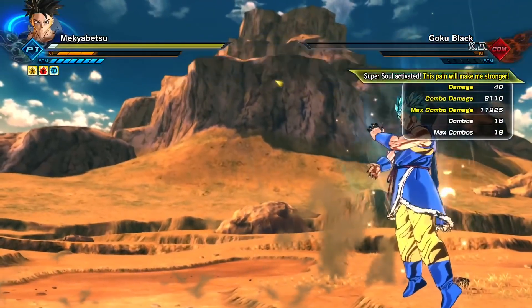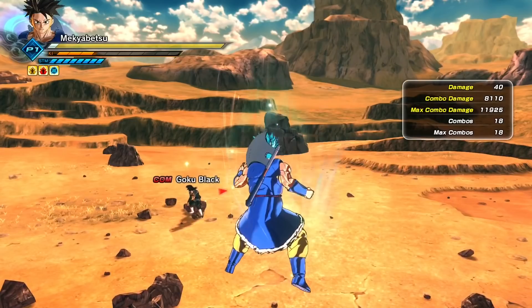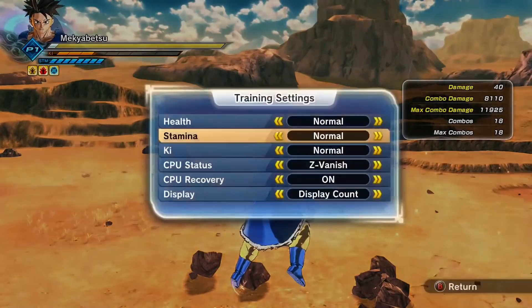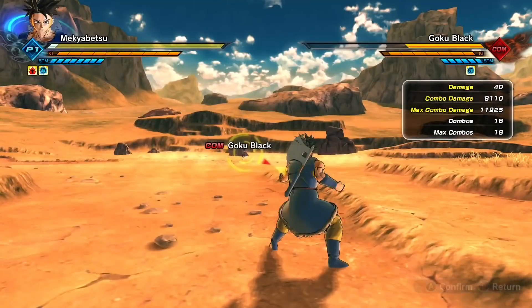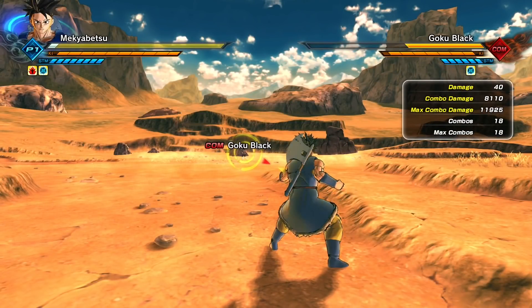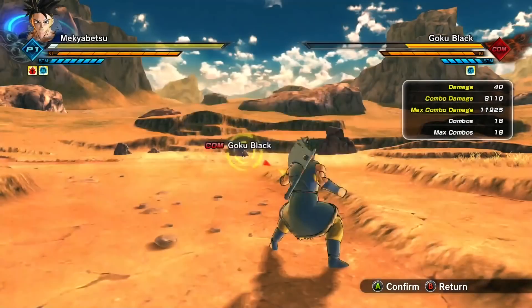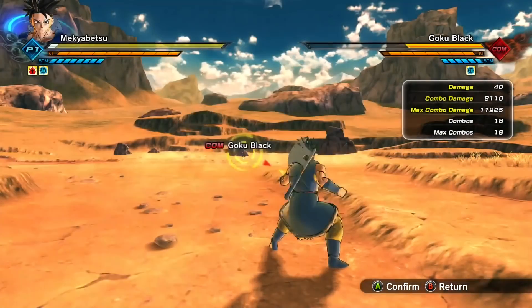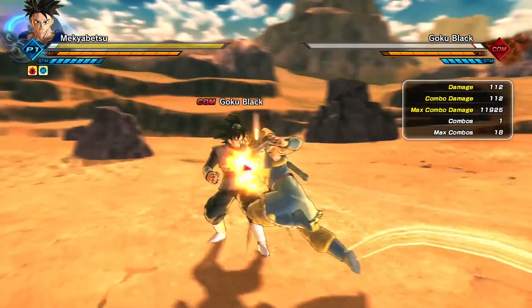What I've noticed is that the CPU gets up before you land the Hell's Flash. So to make sure that doesn't happen online, I'm going to bring Hyper Movement — it doesn't really affect the combo, it just makes sure that whoever you're trying to land the combo on doesn't stand up and walk away whenever you try to go for the Hell's Flash. I'm gonna switch the health back to auto recovery, and I'll just stay in base form.